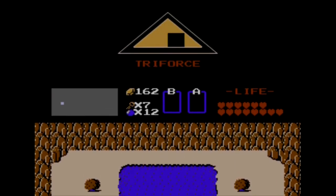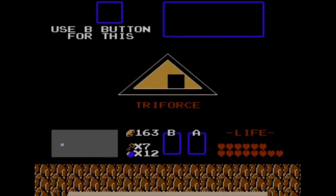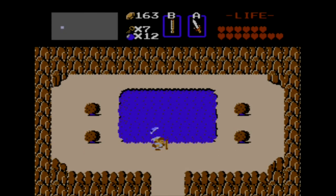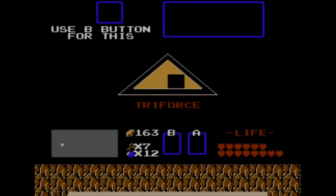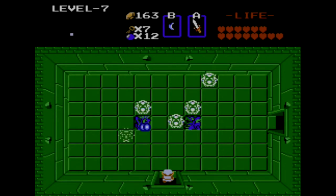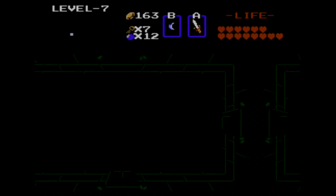To access dungeon seven we need to use our recently acquired whistle, and we have to actually blow it here in this area to open up dungeon number seven from this pond. There's actually a secret if you access a hidden cave — there's an old man or old woman who will say you have to blow the whistle where fairies don't live or something like that. And that's your little clue that you're supposed to do it there.